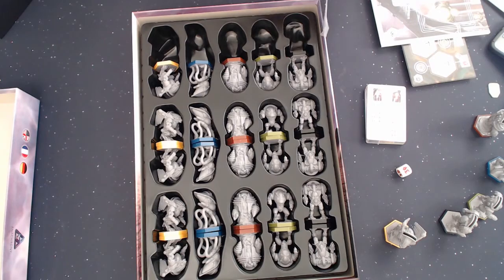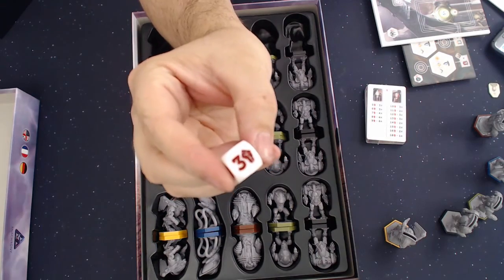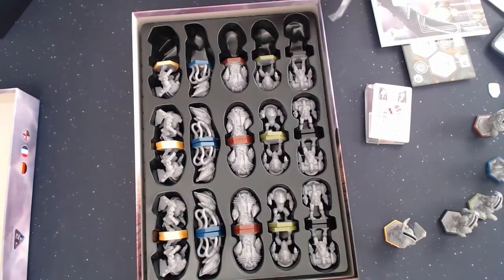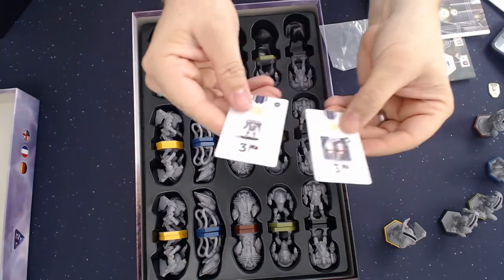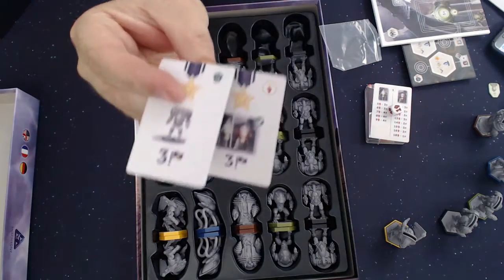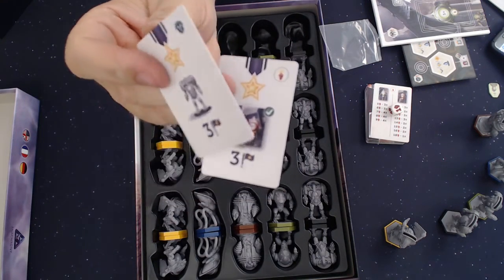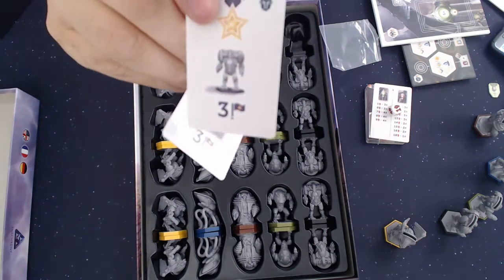The die is the only die that comes in the expansion, and it has to do with the Adventure module. Finally, we have a couple of small cards: one is your end game condition card for Pioneers of the New Earth, and the other is the end game condition card for Guardians of the Council.